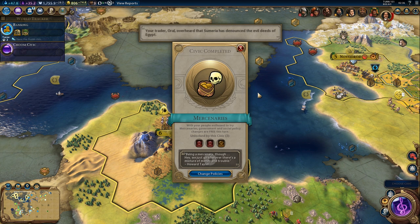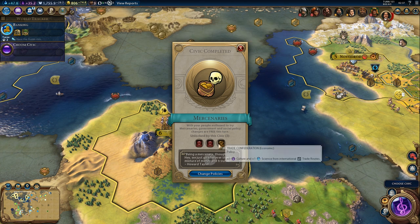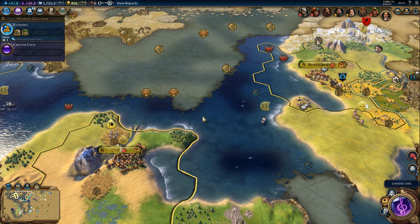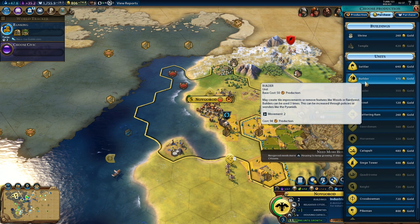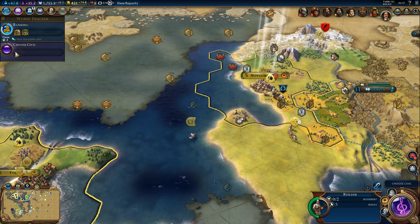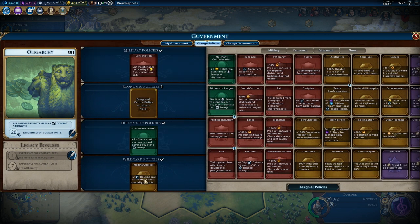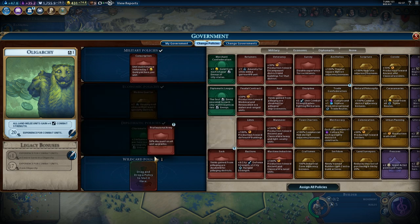Sumeria denounced Egypt — you guys have fun over there. We got mercenaries, so professional army. I don't think I'll be using trade confederation. We need to keep Medina quarter. Professional army — we just need that for a few turns. I could keep conscription by getting rid of Medina quarter or serfdom. We still have serfdom this turn so we could buy a builder right now. He'll still have five builds. We are making 75 gold per turn, so we can get rid of serfdom, move Medina quarter up, keep conscription, and use the wildcard slot for professional army.